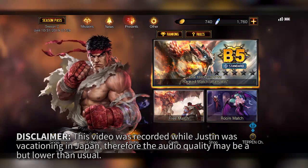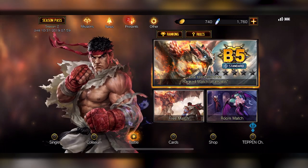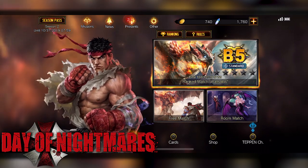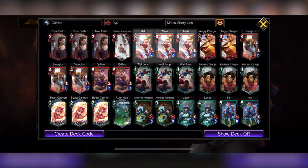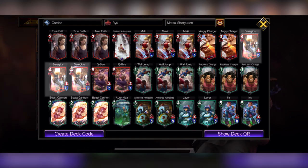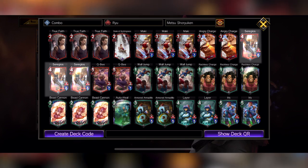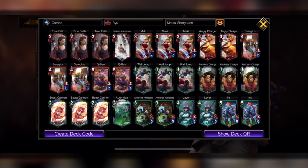What is up everyone, this is Justin Wong and we are here with another Teppan video. This time it's about the new expansion Day of Nightmares. They added a bunch of new cards, so here's my new deck with the Metsu Shoryuken. I added Maki which gives you combo, Sergio's which also gives you combo but also flight, and another new card Lair, who is really good — pretty much another Iris.